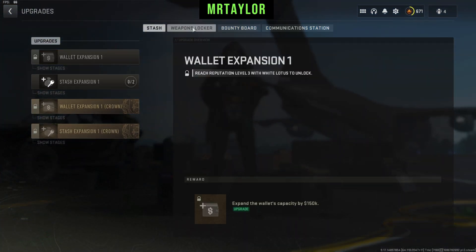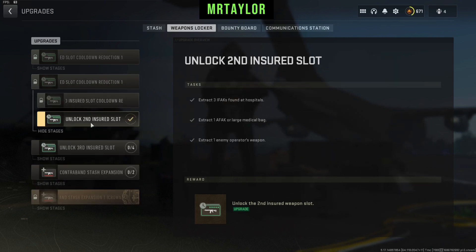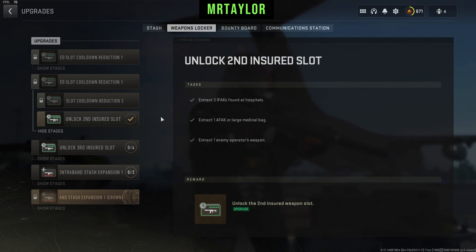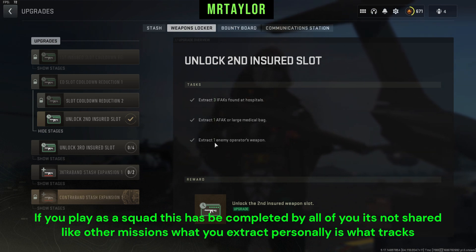Once that's done, head over to Upgrades. You can see the mission in Weapons Locker — it's the second one down. I've already done mine so it looks a bit different, but you'll have an option here to extract three IFAKs, one AFAK, and extract an enemy operator's weapon.